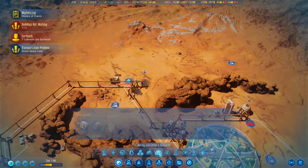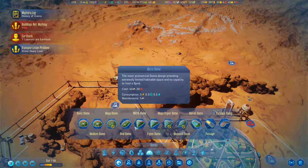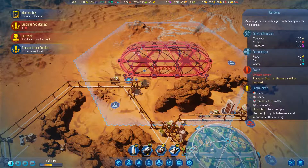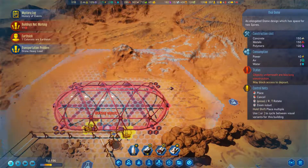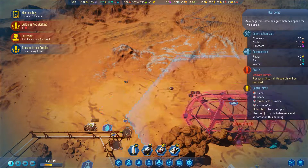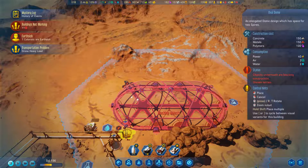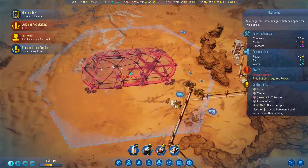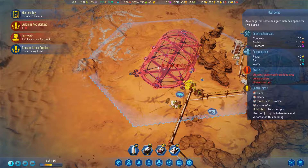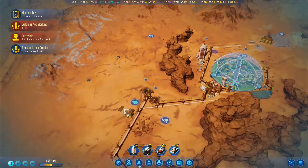It would be nice to get a dome that actually has a slot - can I possibly fit this in? Uneven terrain. I'm not sure if this would actually fit, even if we got rid of some of these things. Maybe not that dome. Medium dome - can we get this in some way, shape, or form? Uneven terrain.